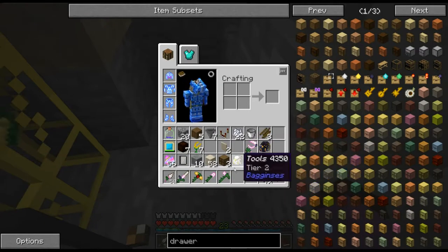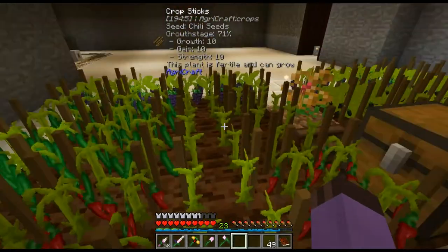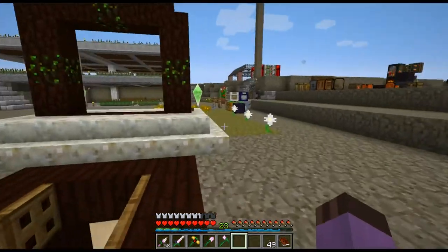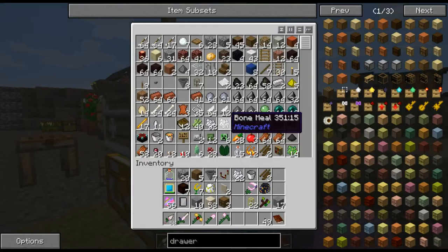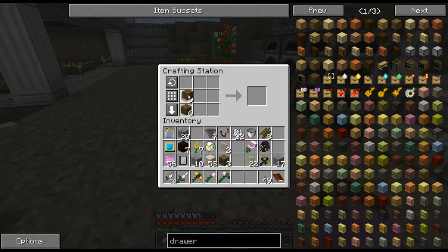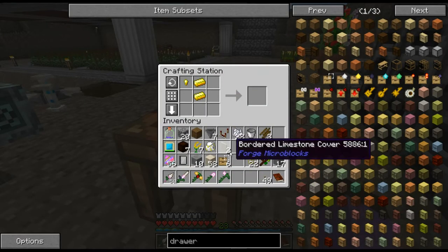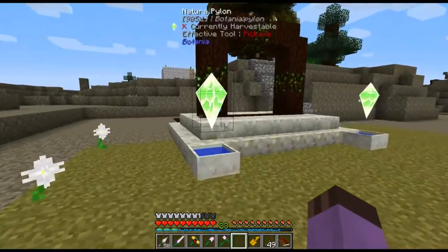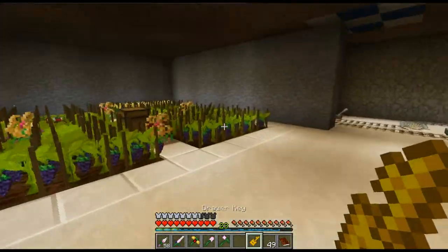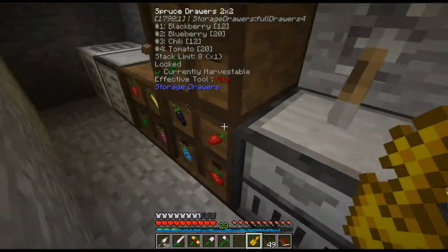Let's turn this off for now just so I can get these drawers locked. I guess I didn't show you how to make a drawer key last time. To make a drawer key, you first need to make some drawer upgrades, which are simply made by taking sticks and putting them around any drawer. To make the drawer key, it's just two ingots and a nugget of gold in a key shape. That's all nine types — let's just lock the whole thing, which you can do by hitting the controller.